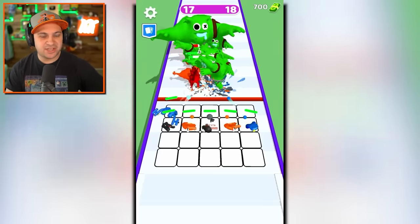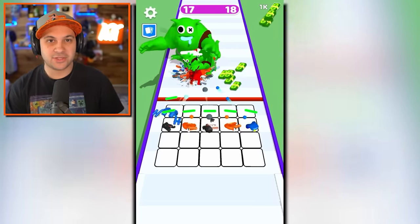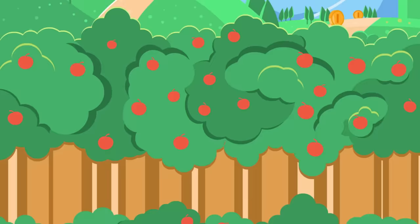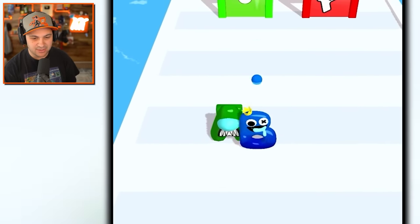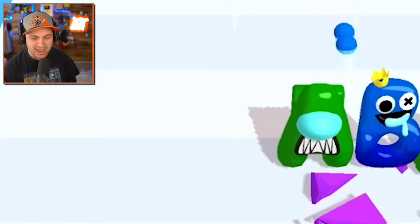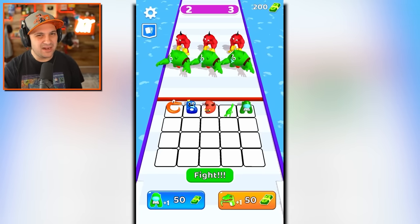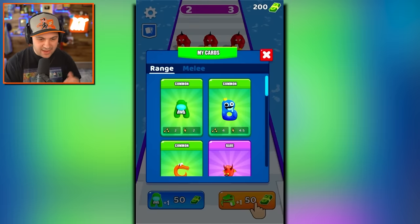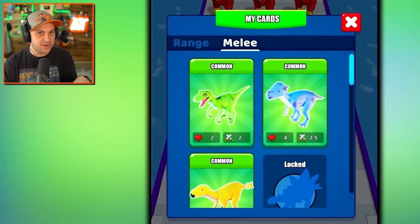What's better than dinosaurs with lasers attached to their back? Dinosaurs with lasers attached to their back and also alphabet lore characters riding on top of those dinosaurs. Hello everybody, I'm Kindly Keen. As you can see, I'm an alphabet letter — kind of like an Among Us guy but also a guy from Rainbow Friends. I'm not here for the alphabets though, I'm here for the dinosaurs.